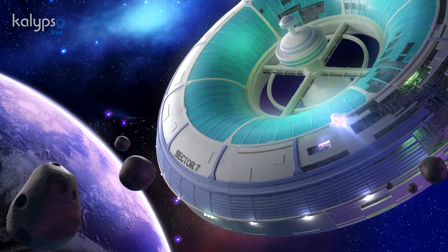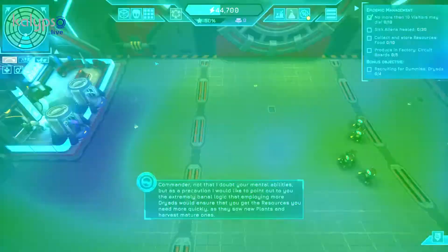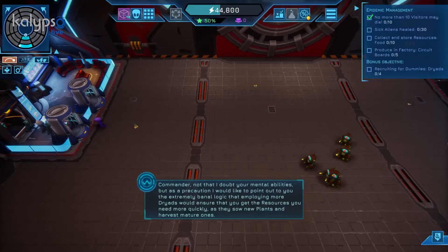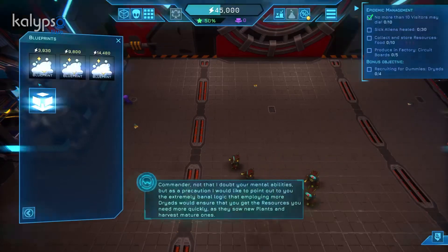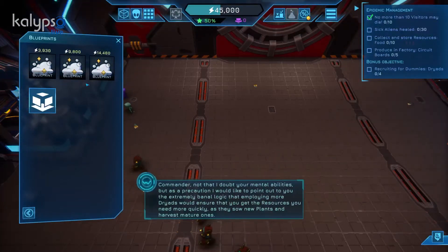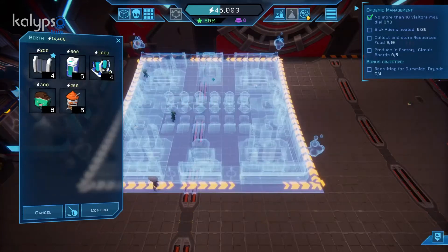To create a cozy place for your extraterrestrial guests, you only have to click on the construction menu. You can find the berth under this icon. If you click on it, another menu opens. Here you can choose between three blueprints. These cost a different amount of energy but also differ in size and interior.